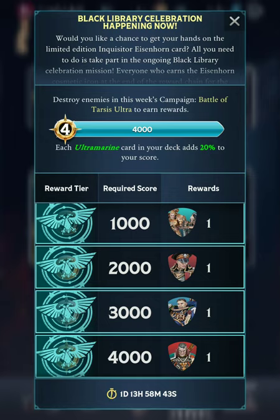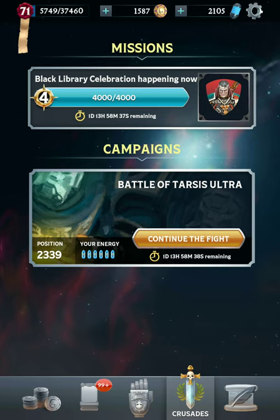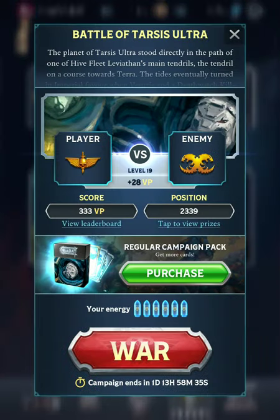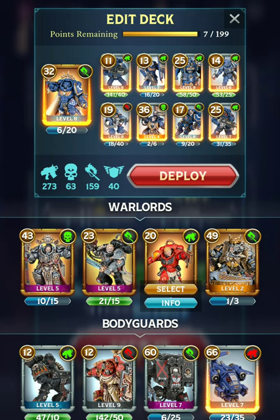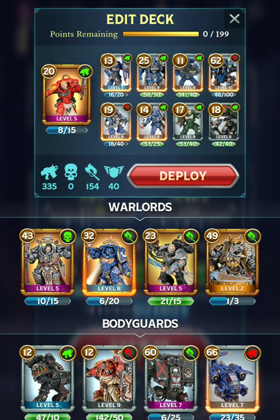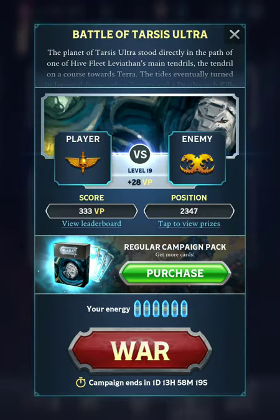Each Ultramarine card in your deck adds more to your score for these missions. It's pretty easy to get 4,000 points I think. I ran a full keyword deck here, but I will say Captain Akron is not the most fun to play as when you start getting to the higher levels. I think Tolmeron can deal a lot more damage with his ranged units, but for this battle we are going to go all out with the Ultramarines.